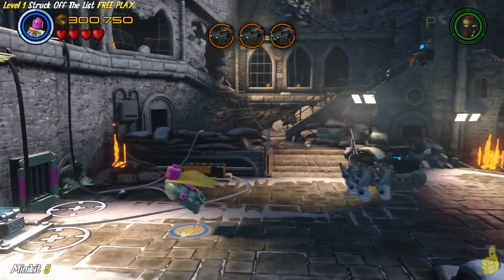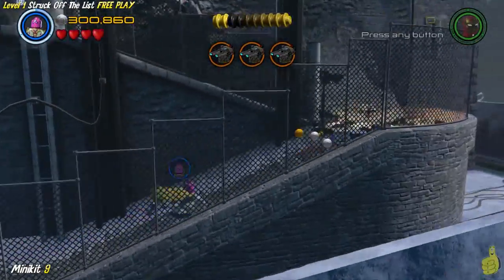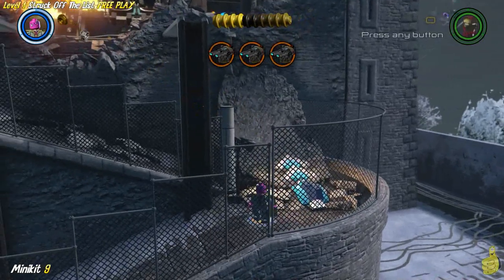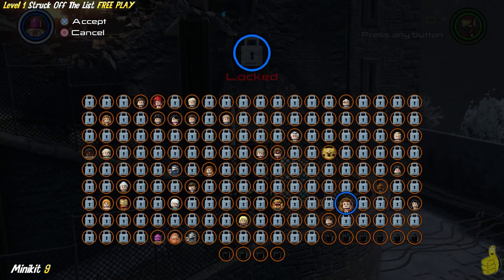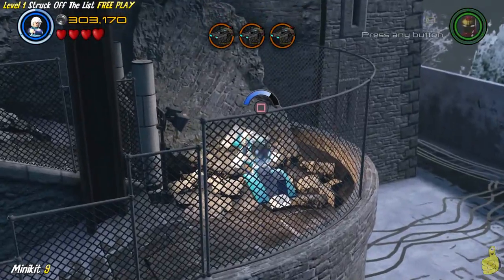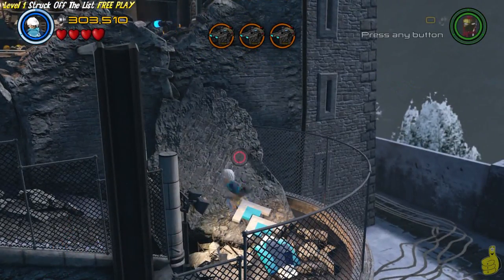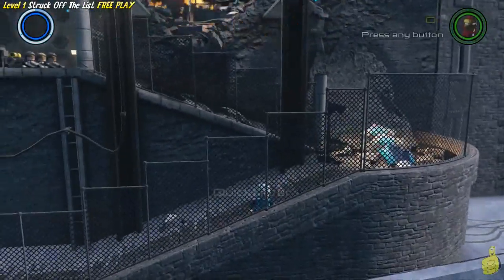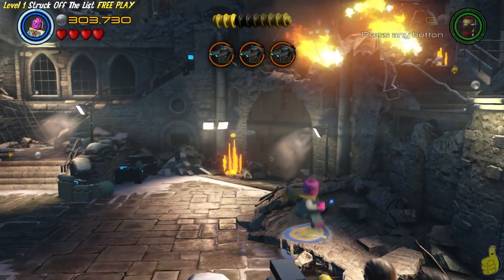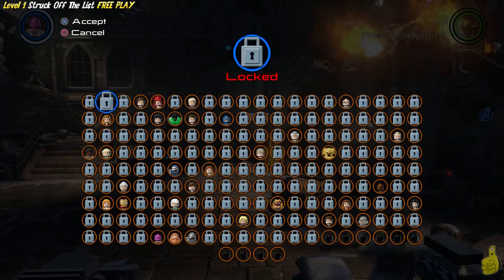We have to use that grate one more time because there's one more minikit over here. There's a bunch of bricks on the middle right side that you're going to have to build up - it gives us a Quicksilver-like speed pad, a little boost pad. Once he hops on and takes off, he runs up the side. You might be able to fly up there and grab it, but you've got Quicksilver and you beat the game, so it should be easy. Now there's one more minikit in this area - we'll show you in just a second.